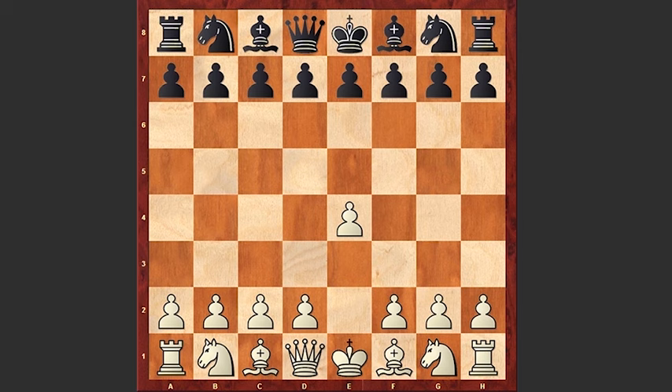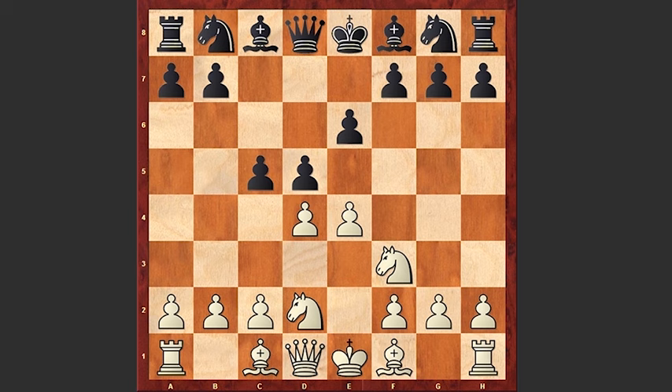Kamsky started with e4 and Akopian responded with his favorite French Defense. He went for e6, d4, d5, Nd2 Tarrasch variation, c5, Nga3, cxd4, exd5, Qxd5 — open system.